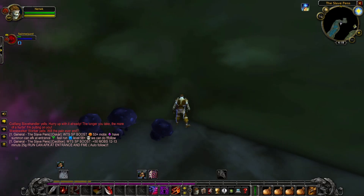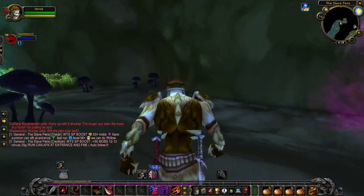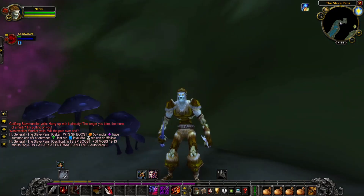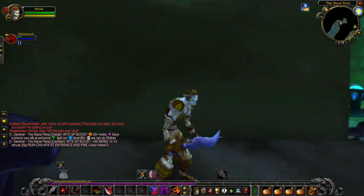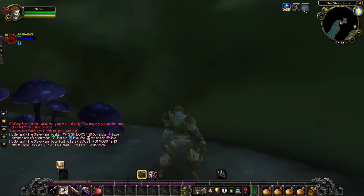What's up guys, Netwrk here. Today we're going to be going over the leveling and gearing process of how to get yourself into arena on a rogue, because playing a rogue is super fun and I've done this a million times. First step: you're going to be doing Slave Pens, level 58 to 65. I'm under the presumption that you run GDKPs on your main and this is an alt, so you already have gold.